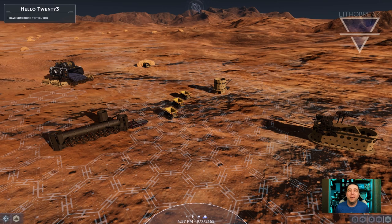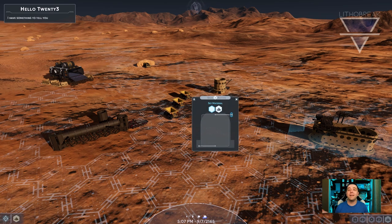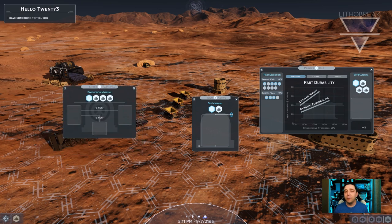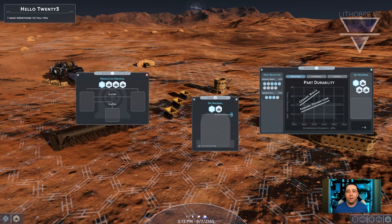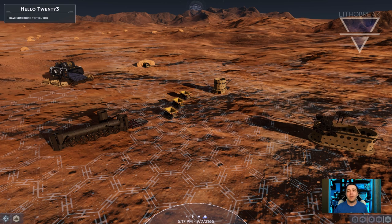Moving on, we now have UI windows working for all ceramic equipment. These windows also show the state that each piece of equipment is in along the top line. You will also notice many other UI improvements as I give a quick demo showing them all in action.